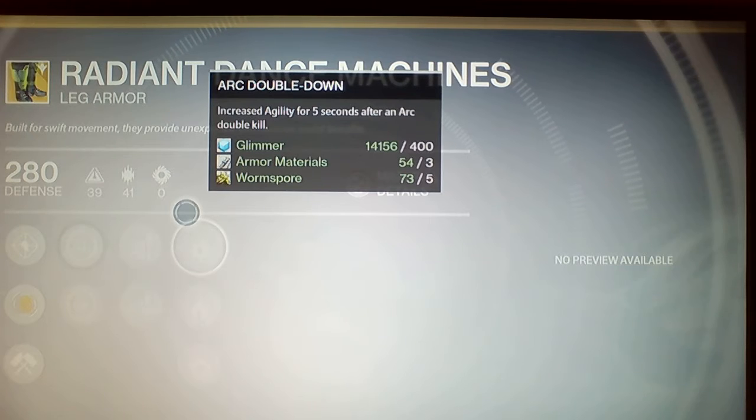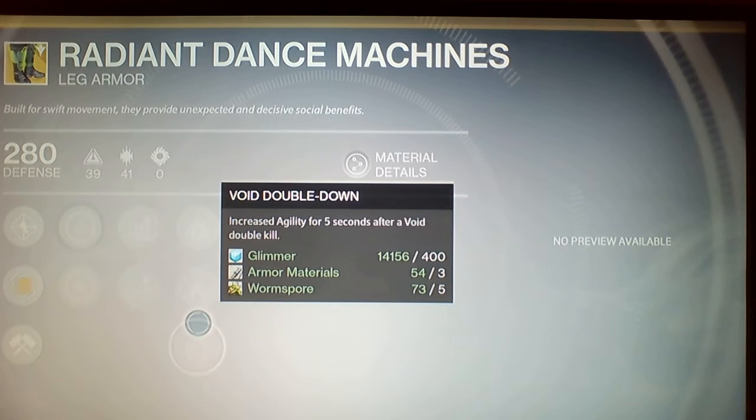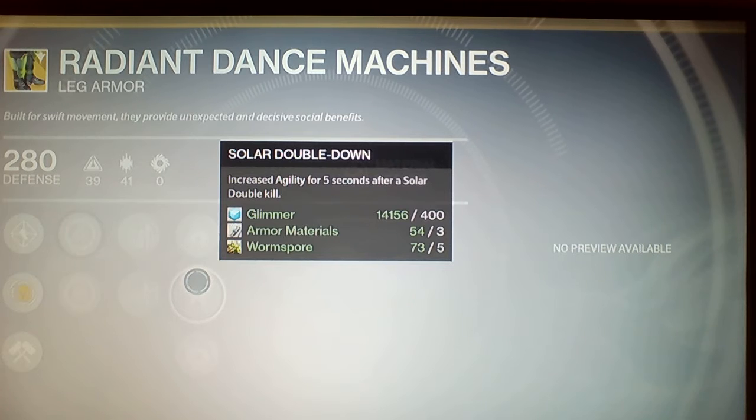Arc Double Down increases agility for five seconds after an arc double kill. Solar Double Down increases agility for five seconds after a solar double kill. And Void Double Down is the same thing for a void double kill.